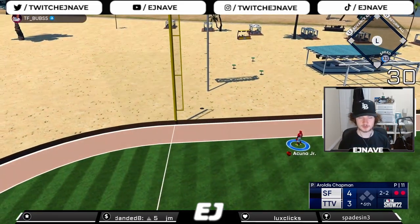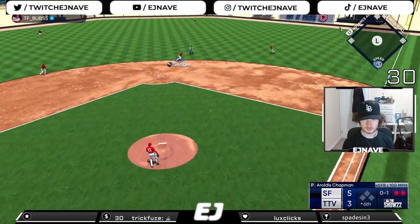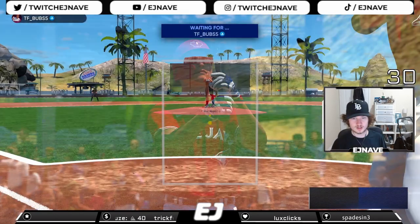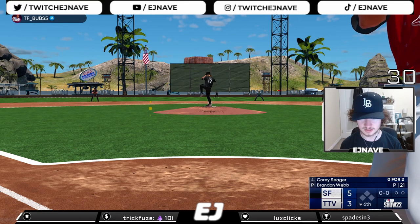Deep left field and gone - home run for Gary Sanchez, makes it a five-three game. Back-to-back innings with two-out home runs, unfortunately. Ground ball to Seager, makes the play, throws to first, end of the inning. We've given up another run - gotta start scoring. We've only scored three so far. Just the first time facing a lot of these guys, trying to get used to their deliveries.